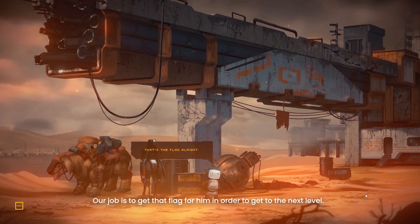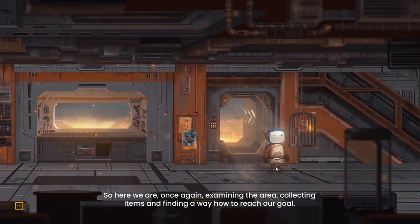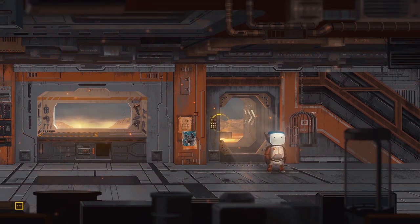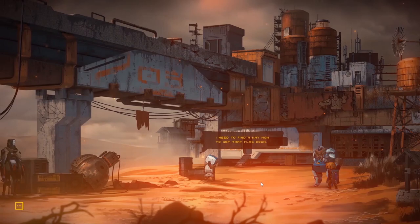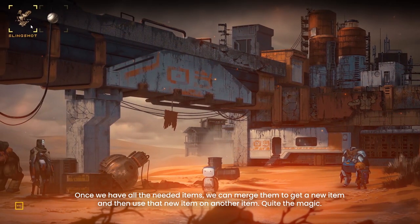Our job is to get that flag for him in order to get to the next level. So here we are, once again examining the area, collecting items and finding a way how to reach our goal. Once we have all the needed items, we can merge them to get a new item and then use that new item on another item.